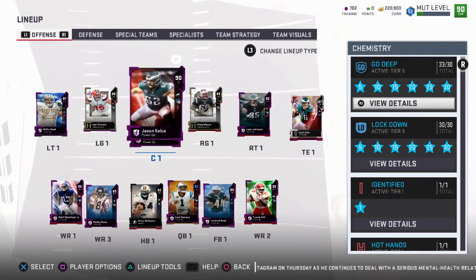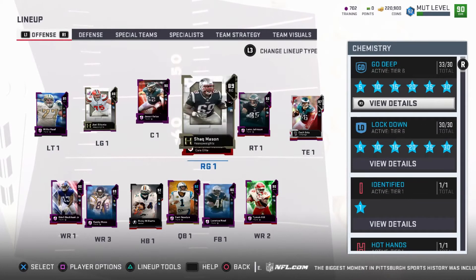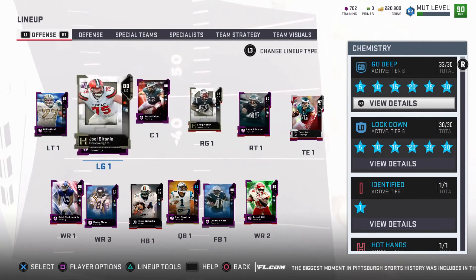For both of my tackles I put secure pass blocker on them, because defensive ends usually get the best block sheds against me personally. So I want that one extra second where they can't get user sacks or instant pass rush. I put that on all my tackles to stop defensive ends, because that's where most of the pressure comes from.